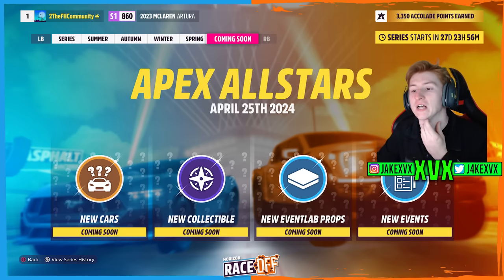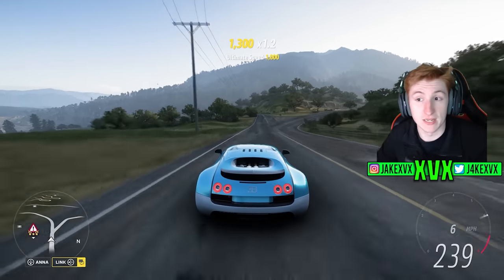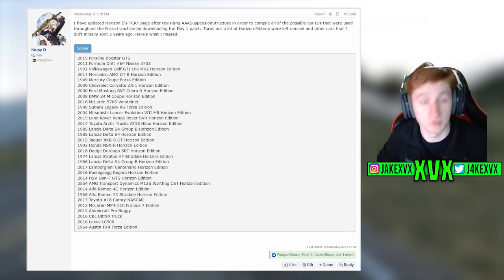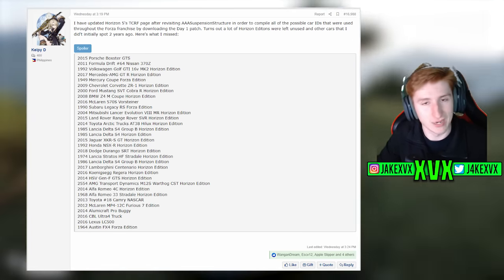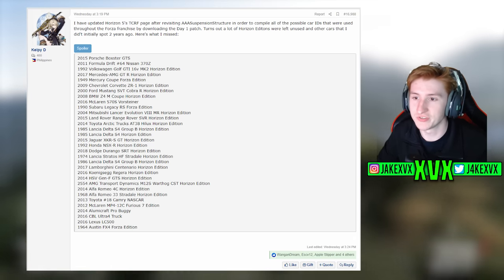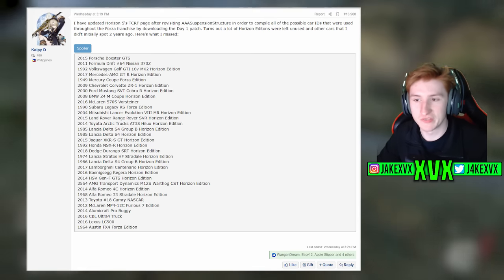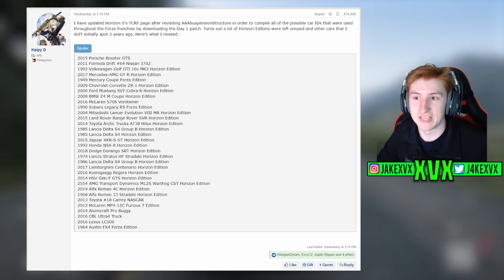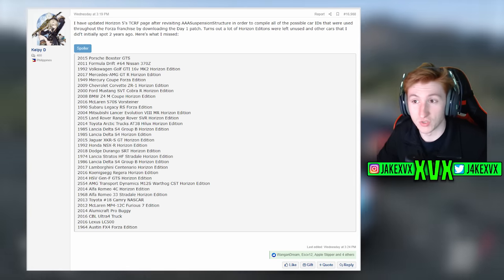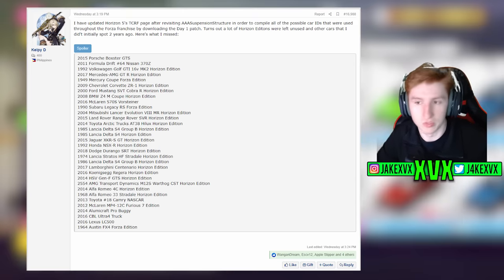Speaking of leaks, there haven't been any new leaks recently, but over on GTPlanet, Kelpy D re-examined some game files and found a few things he hadn't previously found — specifically a bunch of Horizon Edition cars and a few other cars that haven't made it to the game. There are quite a few interesting ones: the Lamborghini Sesto Elemento Horizon Edition, the Koenigsegg Regera Horizon Edition, the McLaren MP4-12C Furious 7 Edition, and the McLaren 570S Vorsteiner. Since this was found from old files, we're not expecting these to come to the game — it's just interesting that they were considered and written into code at some point.